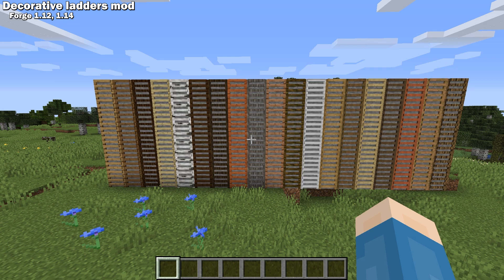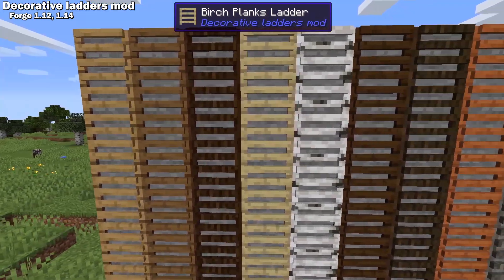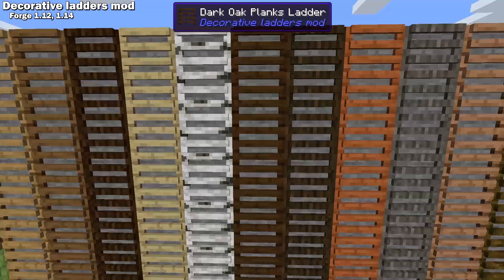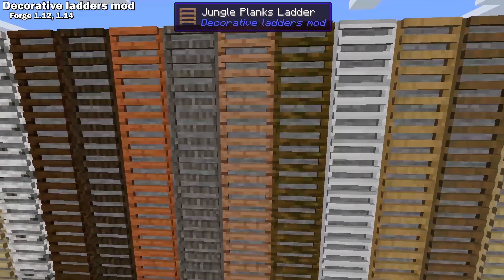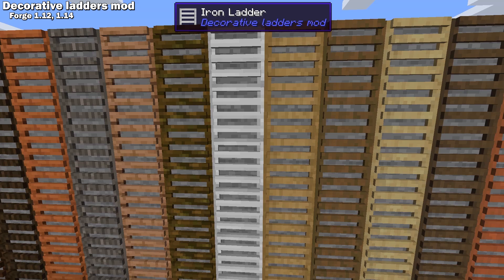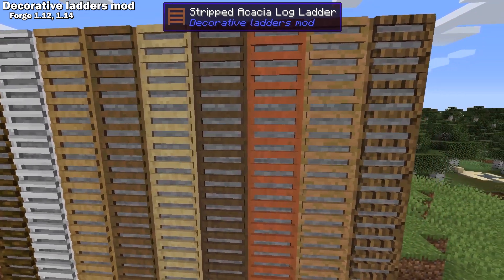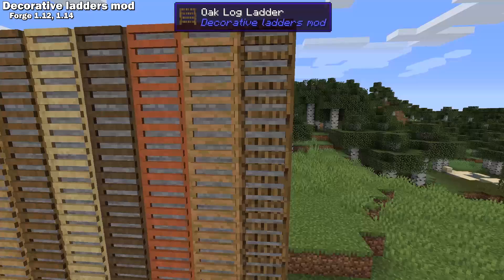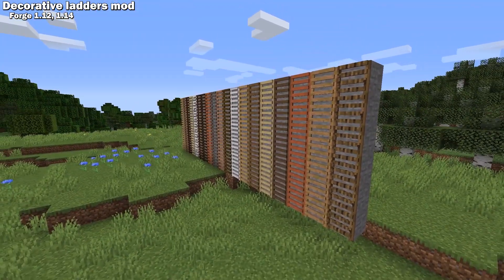The Decorative Ladders mod adds a whole bunch of new 3D ladders to Minecraft. So far, I think they've added one for every plank, every log, and then even a few more obscure things like iron and stripped logs. They say they have plans to make a 1.15 version, rope ladders, autoclimb, and other block ladders. I really love it when mods add these cool little surprises. You never expect to see a big difference when you make a ladder.